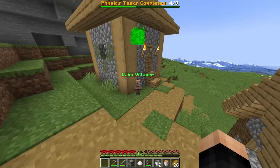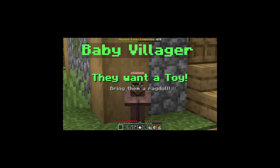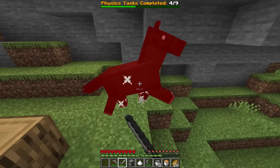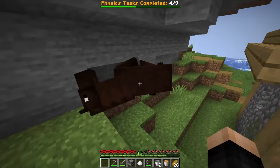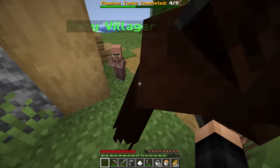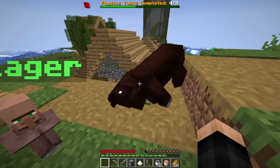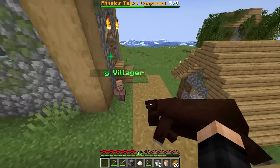Baby villager challenge: bring a ragdoll toy. I find a horse — is a dead horse a ragdoll? I don't like this, so I just kick the ragdoll horse over to the baby villager instead. No horses were hurt. The admins probably wanted this. That's five out of nine.